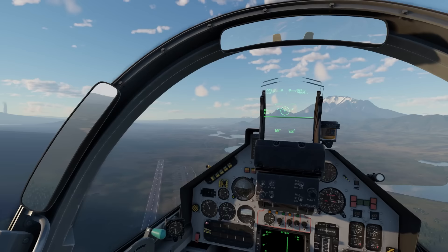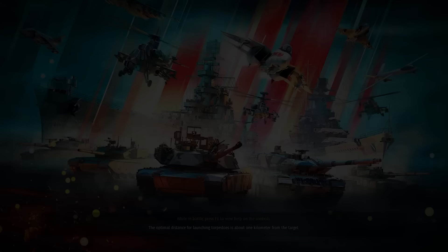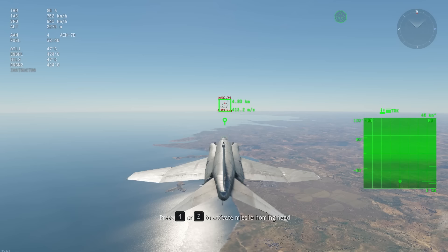When flying the Mirage 4000, if you look into the cockpit in the left-hand mirror, there's something very strange going on. There are also some new tutorial missions accessible via the modifications screen — for example, the radar missile launch tutorial.